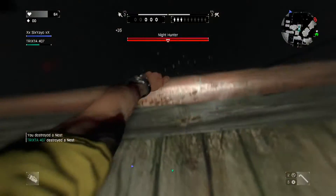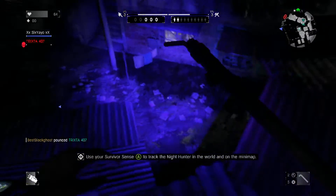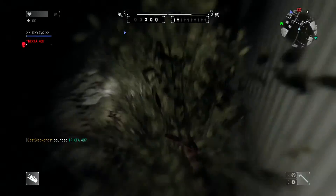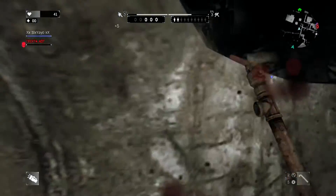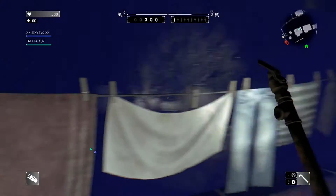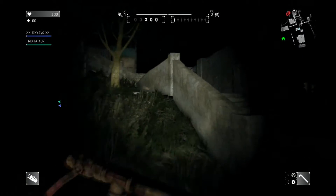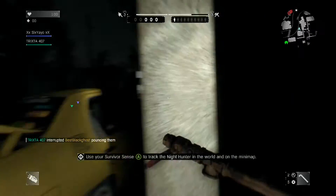The UV light will keep the hunter at bay and give you distance, because the hunter knows that if he gets close to UV light it's pretty much over for him. Staying together is the number one most important thing in this game — I can't stress that enough. When you're by yourself you'll get beaten by the hunter. When you die and come back, there'll be some tracking to get back to your squad, but there will be large gaps of separation.